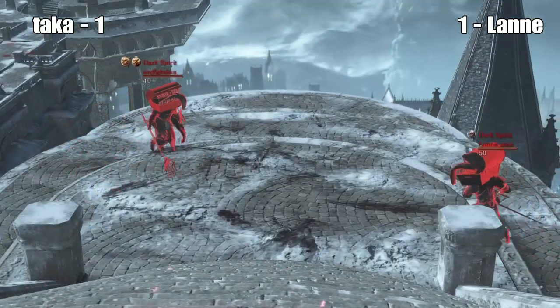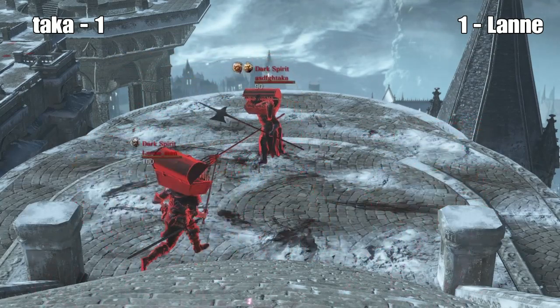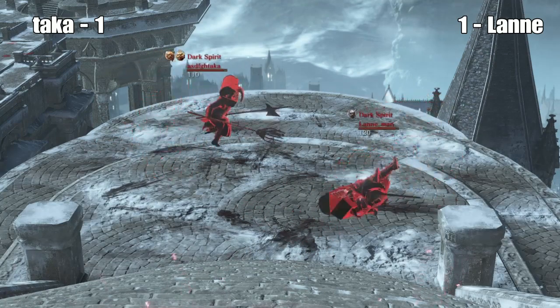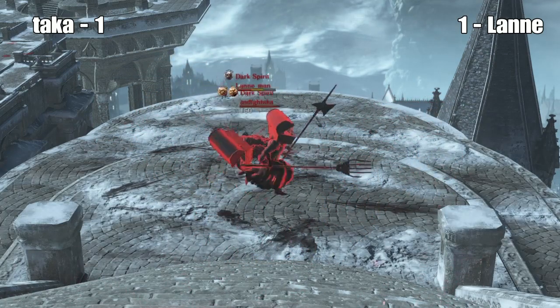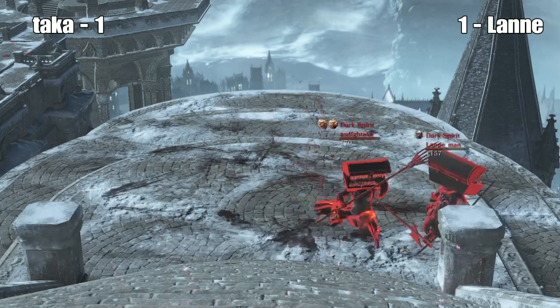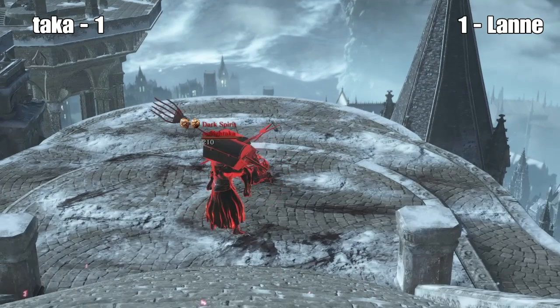Round four. We're 1-1 right now. Taka and Lanny — could be the last one. Two L2s from Taka, they missed. Nice running attack, he lands that. Another hit from Lanny.